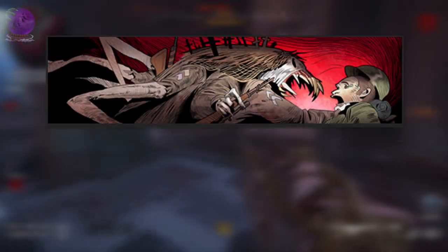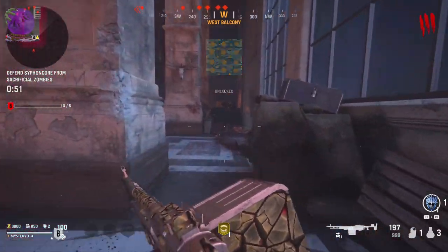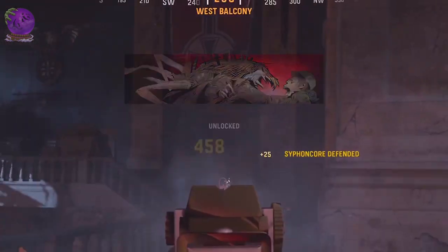The level 80 challenge is Surprising Fire: get 1000 eliminations with LMGs. I would do this when I reach level 120 and only then camp inside the harvest or transmit objective to farm the kills.